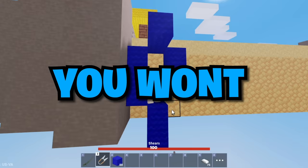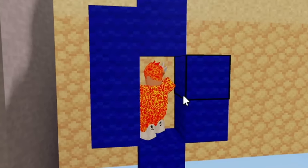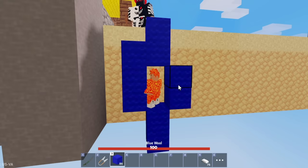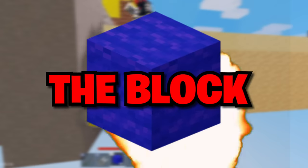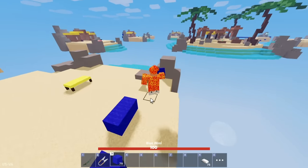Maybe place one block underneath your block, so in case they break the block under you, you won't fall straight to the void. Wait for the right moment and get up to fight your enemy. Try not to stay down here for too long, or the enemy might unleash blocks on you. Remember to break the blocks to the side so they're one hit, in case you need to quickly escape.